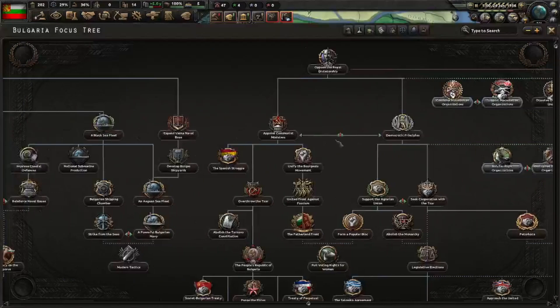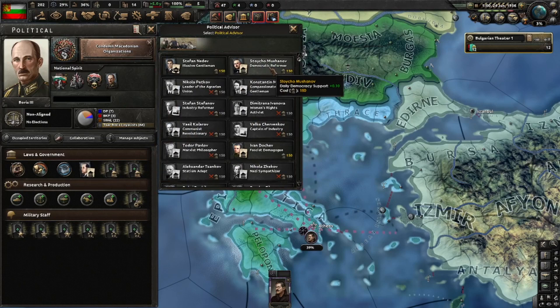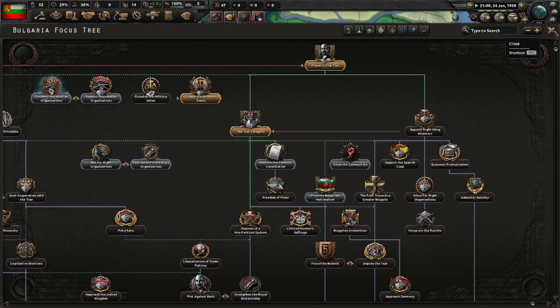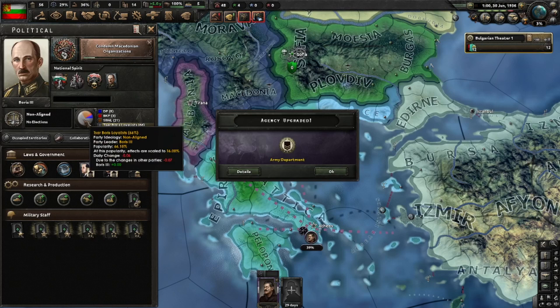Now that we have quite a bit of political power, we'll also get the Democratic Reformer. To do 'Illusions of a Non-Partisan System' we need 20% support for the democratic party — just get that. Once you get 20% you can fire him. Do keep in mind there tends to be a lot of movement here — you lose percentages, you gain percentages — so fire the democratic guy after you have a safe margin.